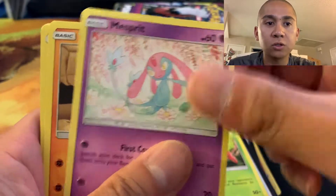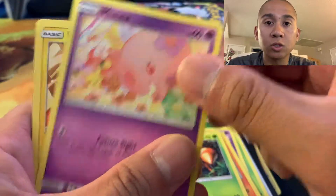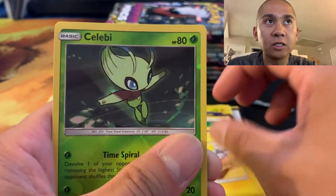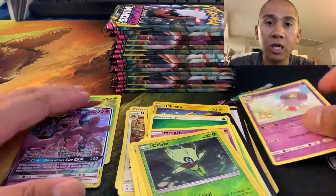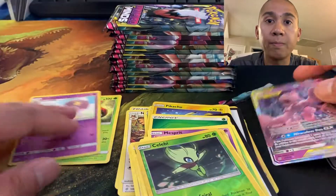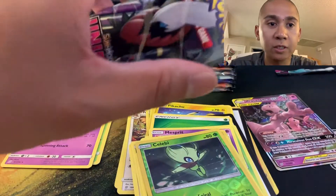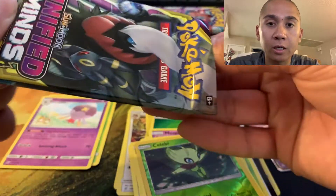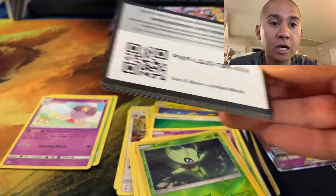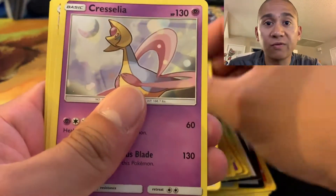In the first round I played an opponent who was playing the Reshirachizard Green's build. Keep in mind that cups are only best of one for Swiss rounds, and then top eight was best of three. My opponent didn't have a Guzma to knock out my Reshirachizard, so she had to keep digging for one with Welder and was eventually able to find another one.